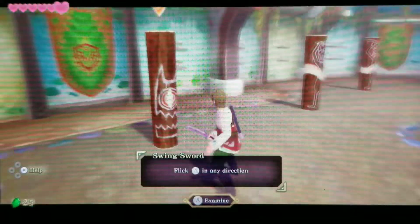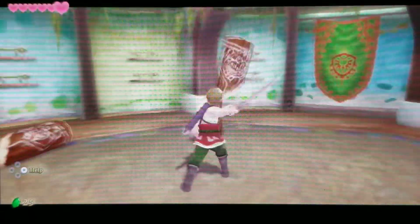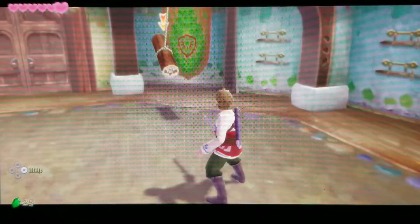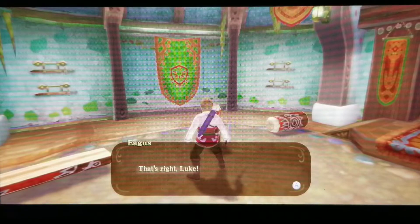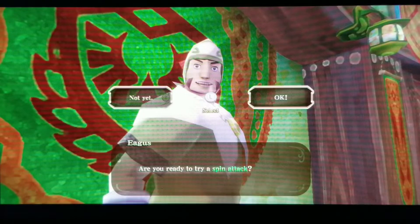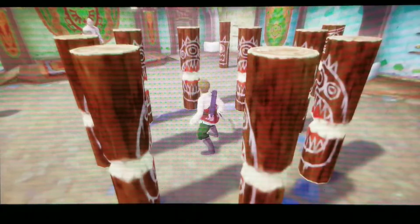We practice on the logs in the sparring hall, working through the basic sword moves. The instructor is pleased, calling us a strong swordsman who is easy to teach. He then sets up logs surrounding us and asks us to use a spin attack to cut them all without moving from the spot — we do it successfully.